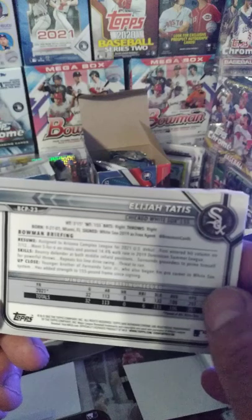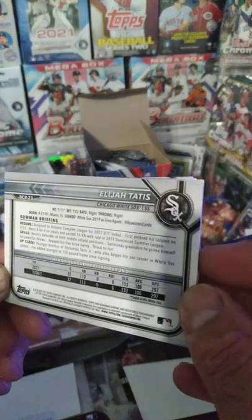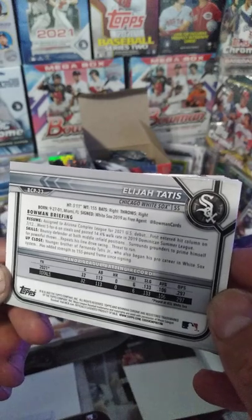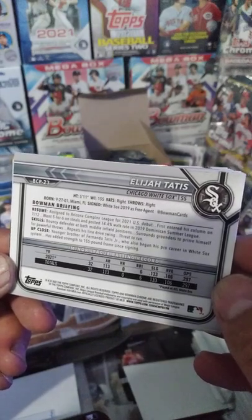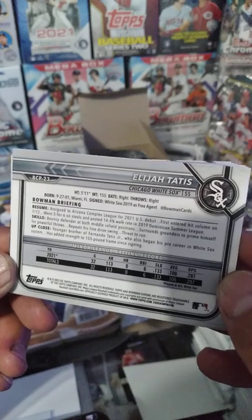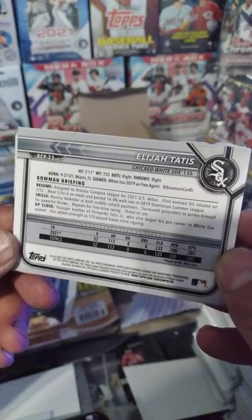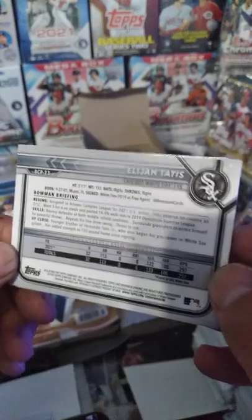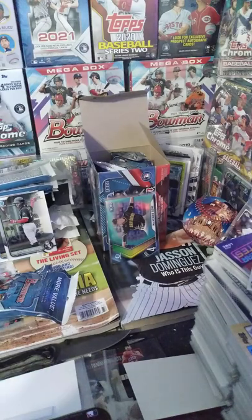Let's see what it says about Elijah Tatis - is he related to Fernando? He bats and throws right. Assigned to complex league in 2021. Went five for six on steals. Posted a 14.4% walk rate. 2019 Dominican Summer League skills. Bouncy defender at both middle infield positions - surrounds grounders for powerful throws, repeats his line drive swing. Younger brother of Fernando Tatis Jr., who also began his pro career in the White Sox system. Has added strength to his 155-pound frame since signing. Another little bro who's going to either work super hard and surpass big bro, or burn out.